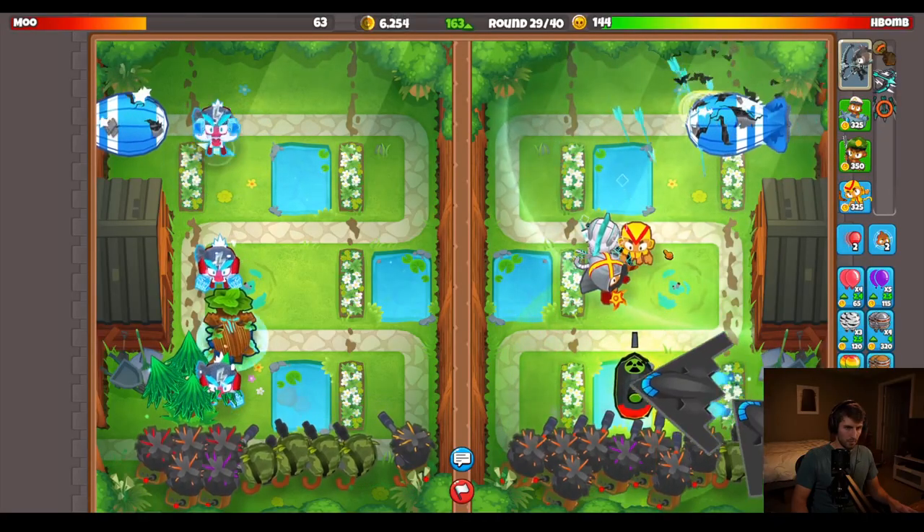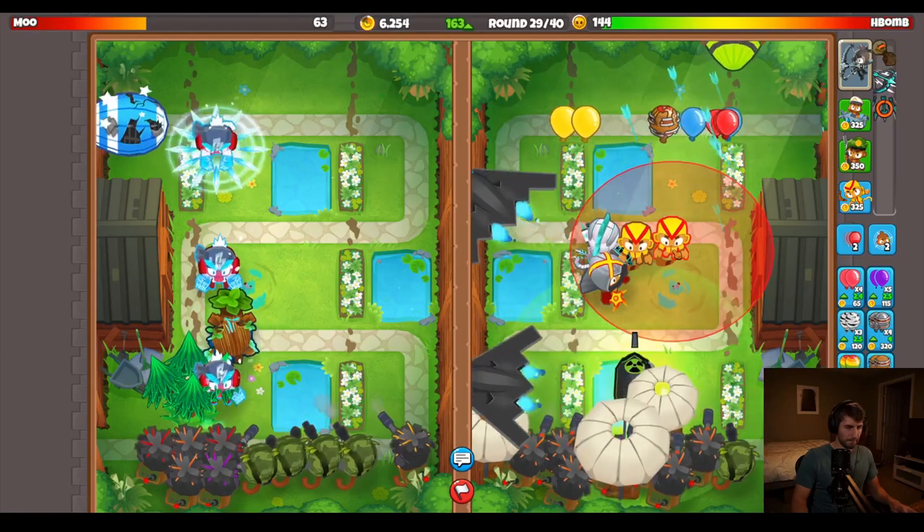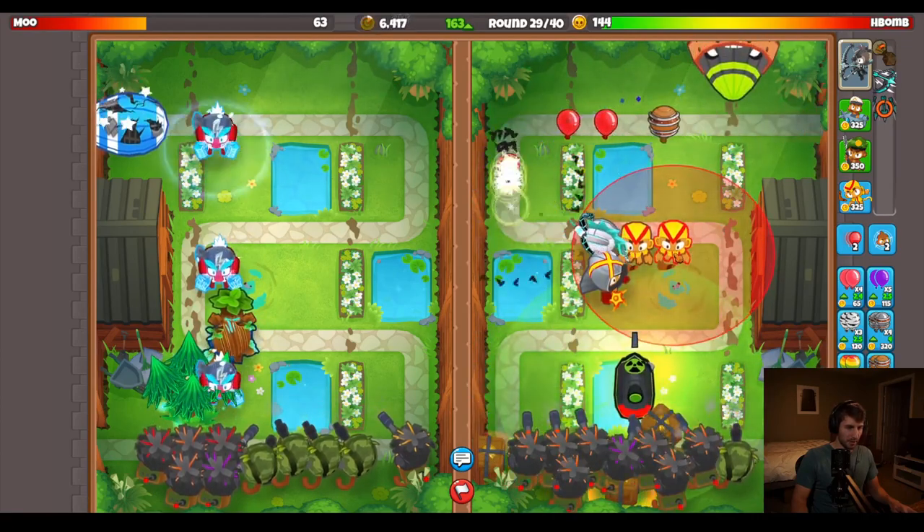The next change is that the monkey sub's reactor got its pierce reduced, and the 4-2-0 went from 80 pierce all the way down to 50, which is nice as this tower was super strong.